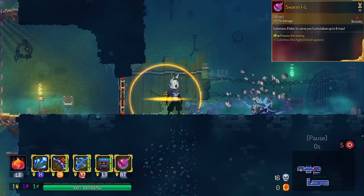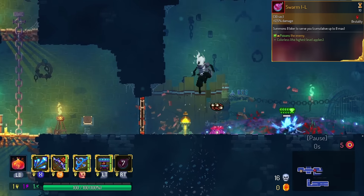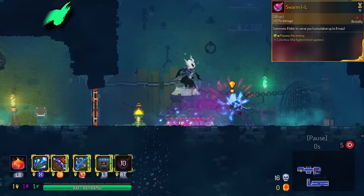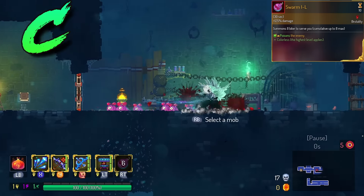Swarm Grenade has Poison on hit. Yes, every single bite of a Worm does apply Poison, and it does stack up very quickly. However, these things have no HP still, so we're going to put this in the C tier. Until they're tankier, I don't think it'll ever be higher than C.